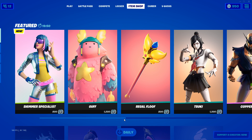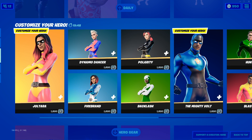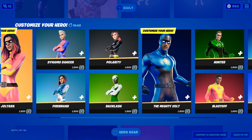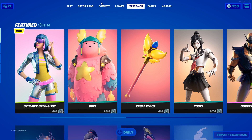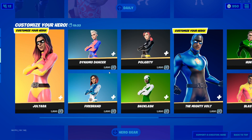In the first update of Fortnite Chapter 2 Season 4, we've gotten a ton of new things, including this new item shop, which is pretty cool, but that's not what we're here today for. Today I'm going to be doing the math out for every single style of every single superhero and how many possible combinations of superheroes there can be.